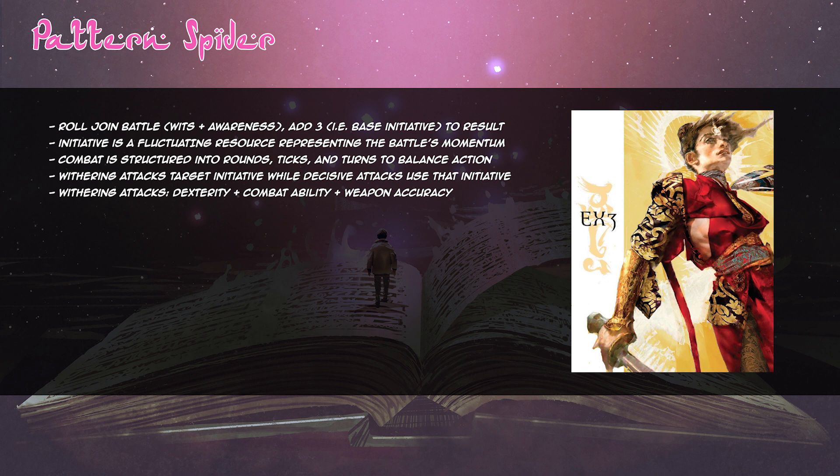The outcome of the roll must equal or exceed the target's defense, or else the attack fails. Defense consists of either parry or evasion: parry is half your dexterity plus combat ability rounded up plus your weapon's defense rating, and evasion is half your dexterity plus dodge rounded up minus the armor's mobility penalty. Ranged weapons cannot be used to parry attacks. Whether your withering attack fails or succeeds, the target suffers an onslaught penalty reducing their defense by one until their next turn — and this stacks, making it dangerous to fight multiple enemies.